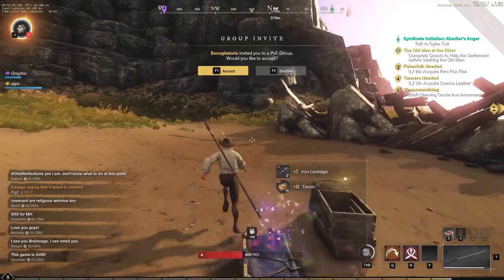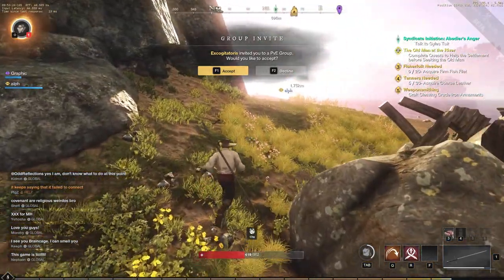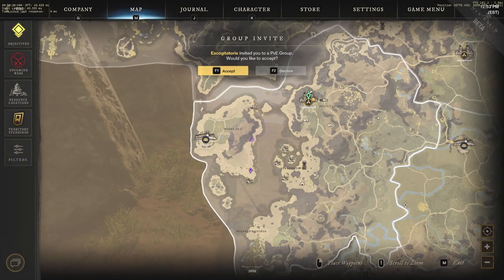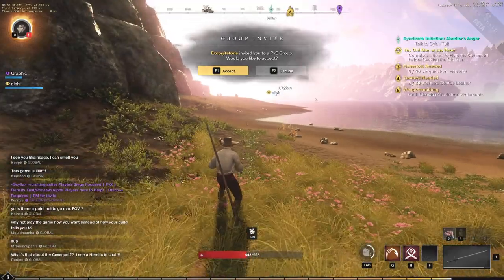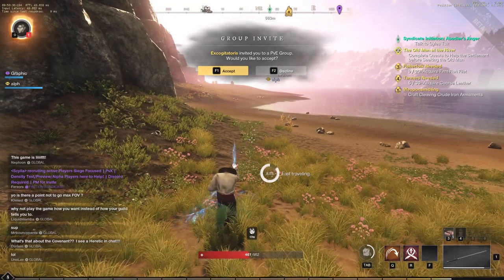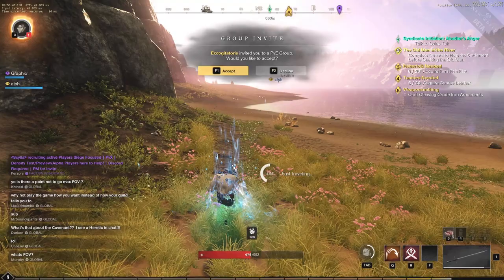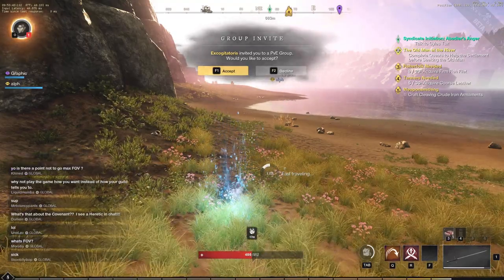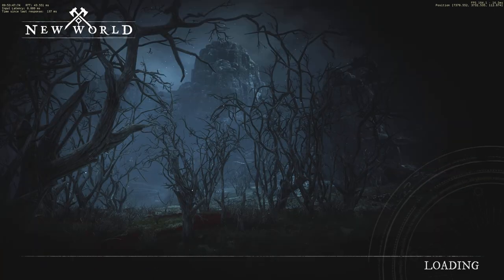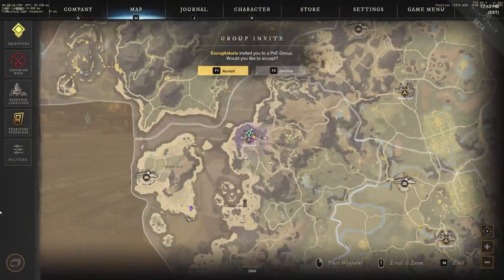Lastly, I just wanted to talk about rested XP. This isn't really a tip for fast XP because it requires you to not be playing the game. But if you have a trip for a day or two, it's very important to log off while you're in a settlement or town to gain rested XP while you're offline. To check your rested XP when you come back, go into your character attributes and you will see a faded bar past your XP bar — hover over it to see exactly how much you have ready to use.